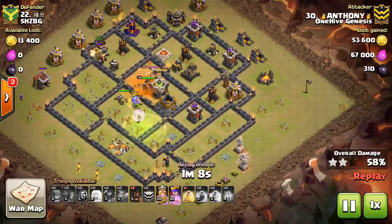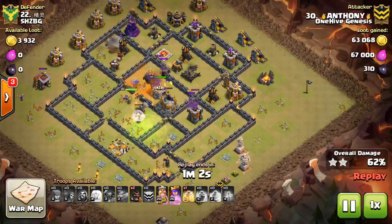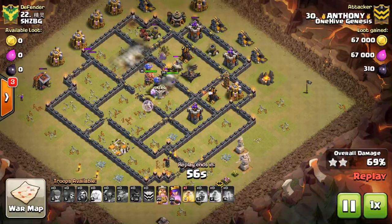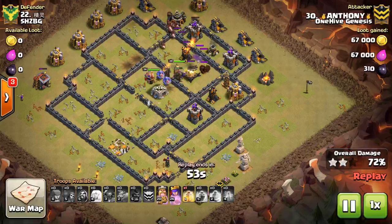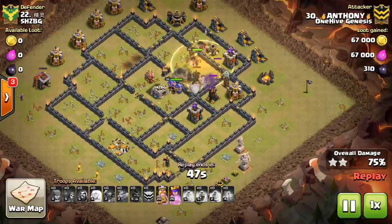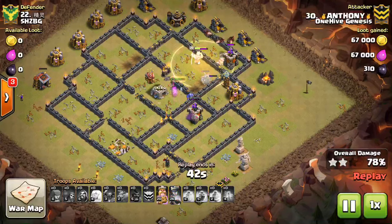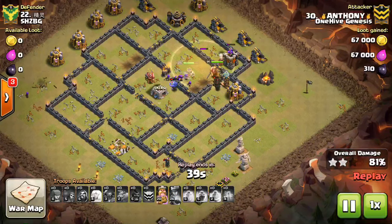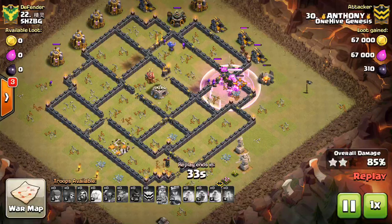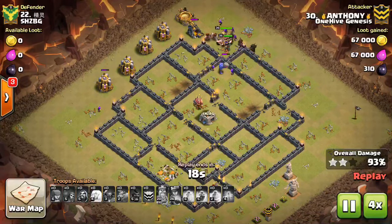You guys can see it - the hogs on the flank, a heal for them, and the Pekkas are still up at pretty much full health because the healers kept them up nicely. Everything works out great. The main difference is that giants will target defenses while Pekkas won't, so giants are more likely to get in there and take out the air defenses quicker, which helps keep the healers up. But Pekkas have their benefits - they're just as tanky and not subject to splash damage or spring traps that giants are susceptible to. Kind of trade-offs there. Nice attack to Anthony, and we'll wrap this up - hope you guys enjoyed this recap, definitely a fun war for us.